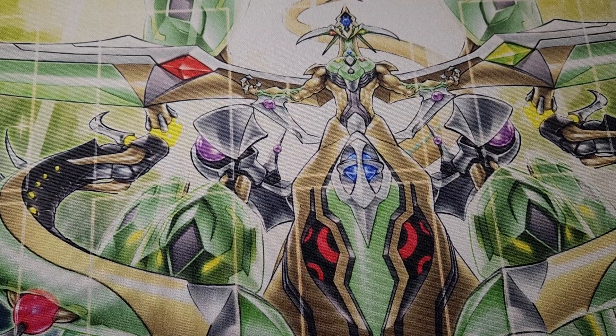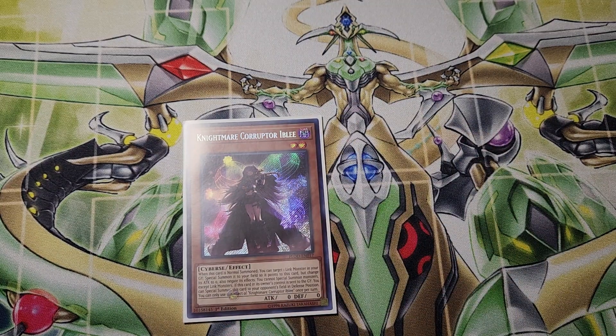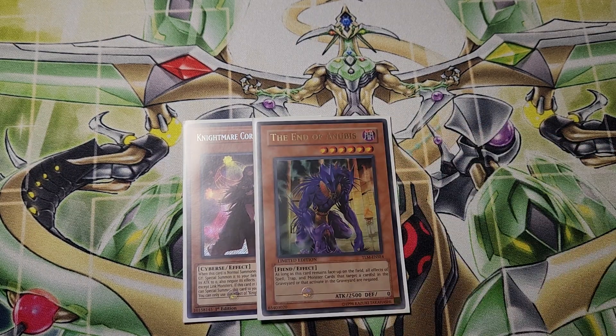I will go over the side deck — of course side deck is personal preference, so it's really up to you whether you want to play it like this. I was siding one Iblee: you can summon it out off Gigantic, or send it with Sprind, banish it with a Biseal, then summon it back with Dissipator if you have it, and then link it off. One End of Anubis — this was a Mannequin Cat target for Unchained, Tear, pretty much anything with a Dark deck or Fiends that touches the graveyard a lot. It's even good against Dragon Link because they can't activate any of their Bisteels — and neither can I, but if I can stop them from playing, I can still win.